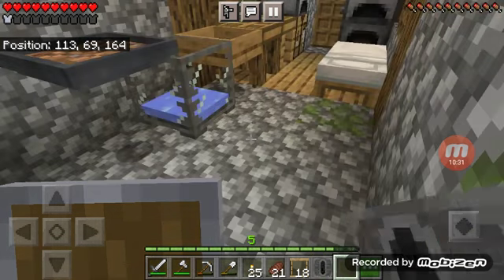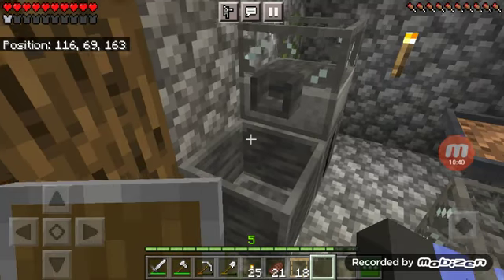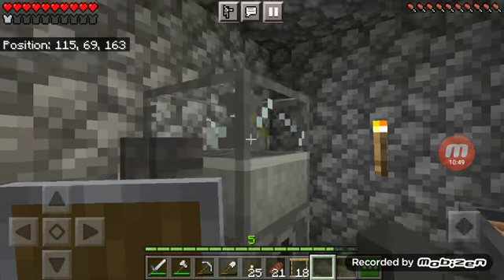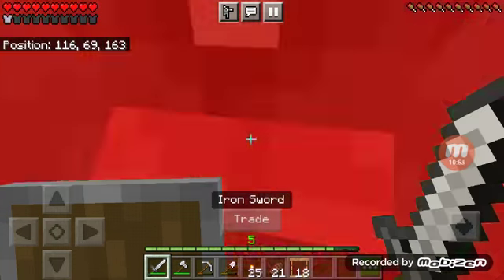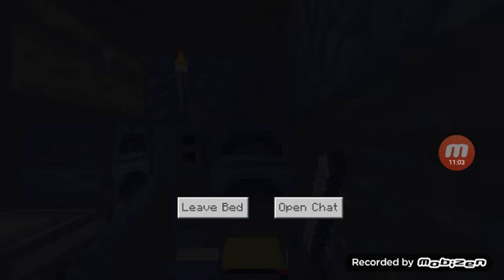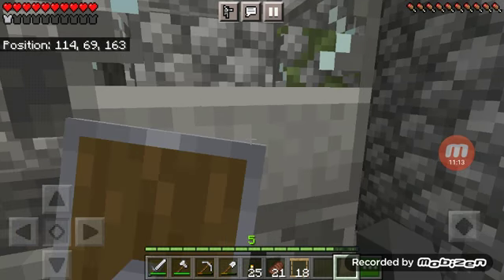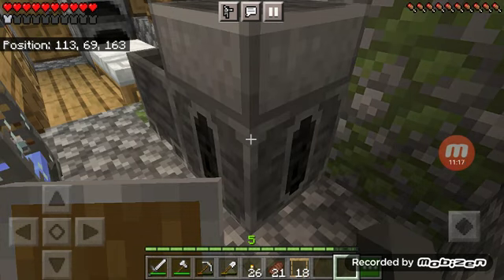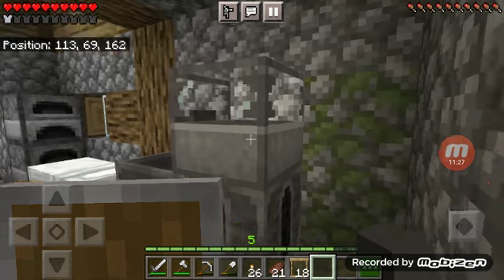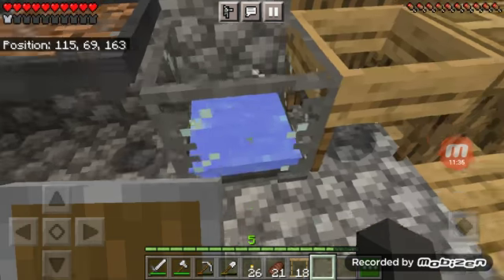And this thing is called a forge. These are drying racks. So the forge - I can't use it right now because I need lava, and currently I have no lava. I have to get lava first to use the forge. So I will leave that there for now.